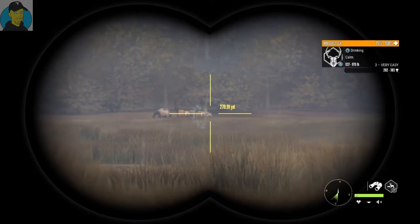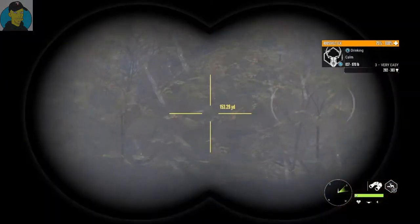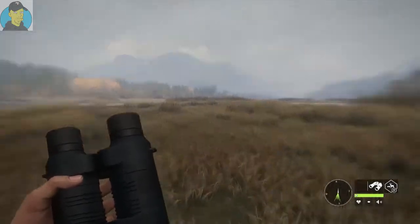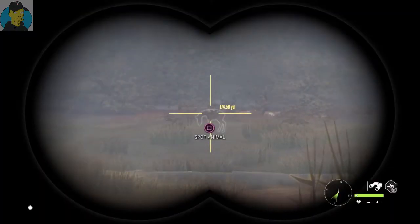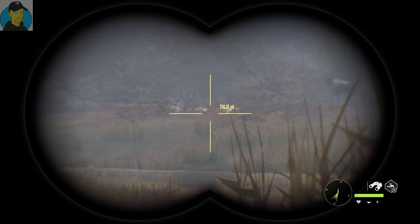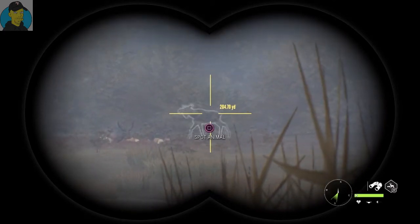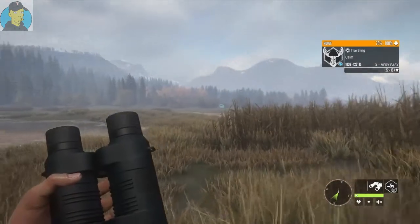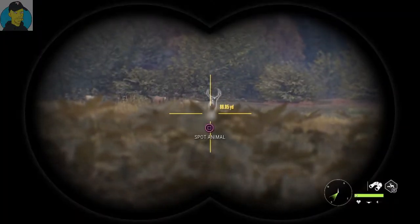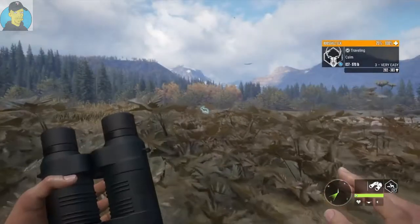Look at that — we got a massive bull back here and we got a coyote to the right of us. I can't see him all right. Let's see if we can get closer to these guys. Look at the size of that bull — I can't spot him yet but he is humongous. Can't spot him — we got a moose walking by too. What size are you? We got a three very easy. All right, let's keep on sneaking up.